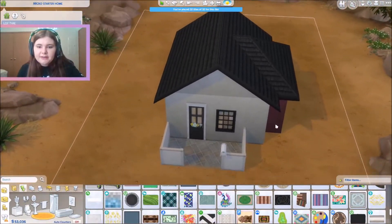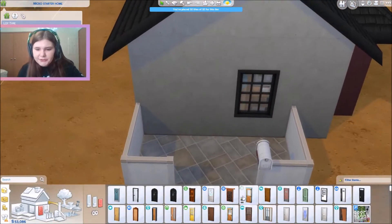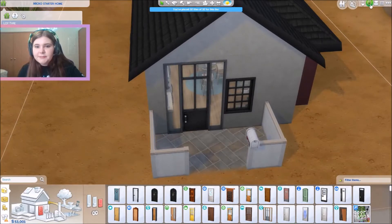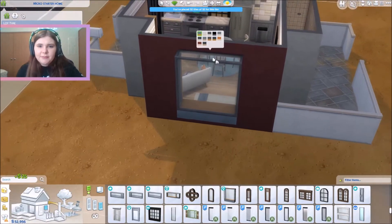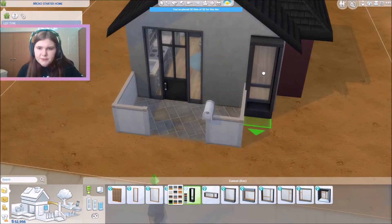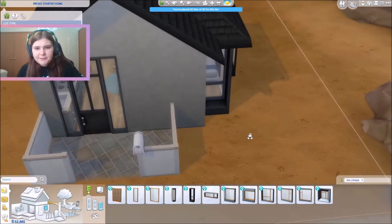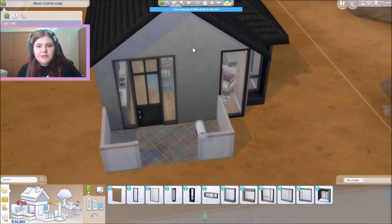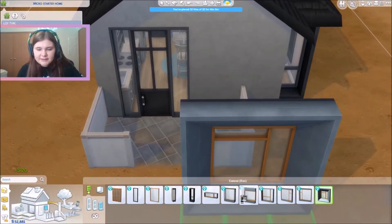Now I'm going to try to change the outside a little bit. I want to change this door — the outside kind of has a modern feel to it. I really like this door actually, it has the black roof so it looks really nice with it. I don't think I want to use these windows. I want to add this window here — I really like this window and I never use it but I think it's super cute. I think this other window could potentially look good right there, but I still need something to go here. I feel like there's too many windows — I kind of just want to put something really tiny there.